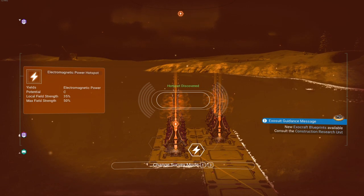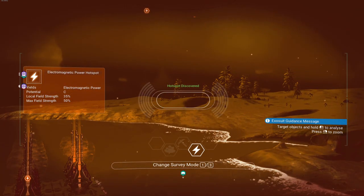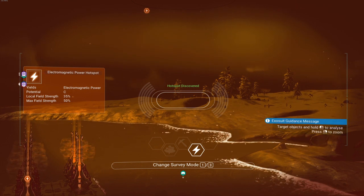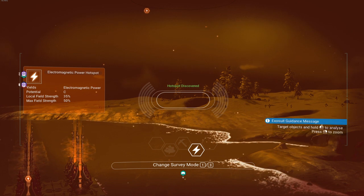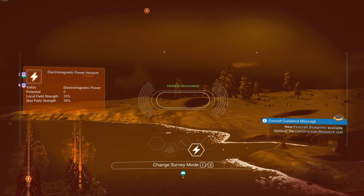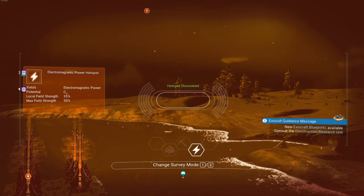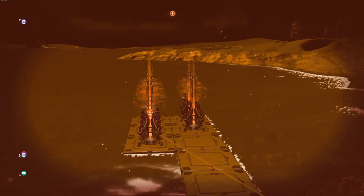That's for deep level. Here we go — electromagnetic. So it gives you an idea: if you look at the sides of the visor next to the words 'hot spot discovered,' you've got what look like waves. When you get something centered on that, they'll both start moving outwards. If it's to the left it'll flash to the left, if it's to the right it'll flash to the right. But if you want it to be dead center, they'll flash both left and right, and then you head in that direction until it gets to zero. It will then analyze that hotspot and give you a decent amount of energy, and hopefully you'll be able to place these little things.